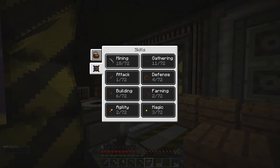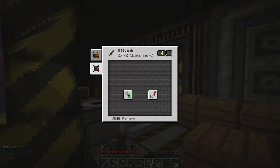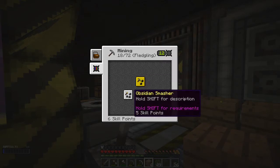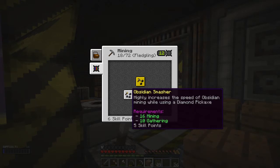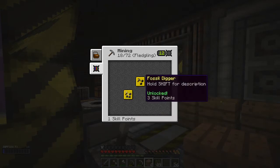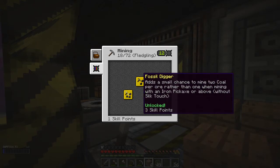Mining I've brought right up to 18 because I couldn't mine nether quartz anymore - they raised that up from 10 to 17, so that got a bit tricky. I should probably raise up attack a little bit. We've got 4 XP in here so I'll do that while I'm thinking about it. Also, going back to mining, I did fossil digger - and I can do obsidian smasher too, which highly increases the speed of obsidian mining when using a diamond pickaxe. The fossil digger gives a chance to mine two cores per ore rather than one.